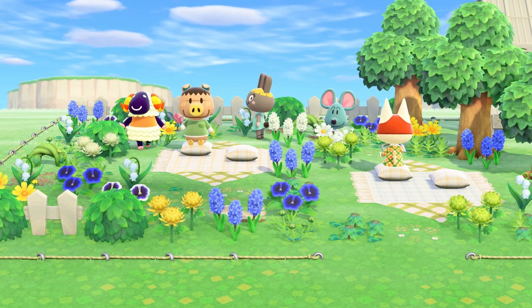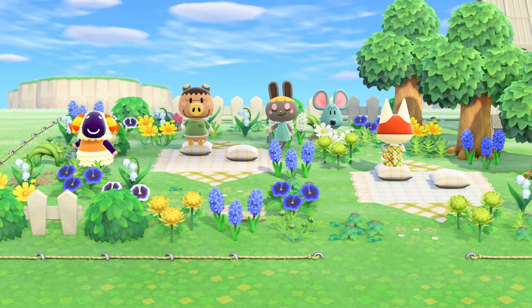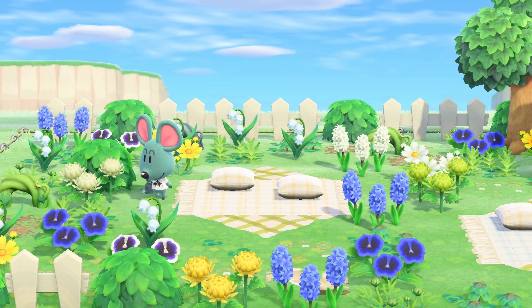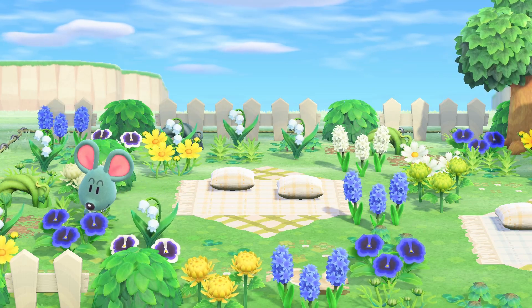Next up we have this little mouse Samson. Samson is a jock mouse and his house has a really cute white and blue exterior. I think he is perfect for spring court. I'm using him as a little field mouse on my current spring court island Dew Drop.